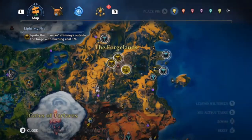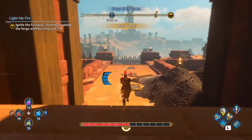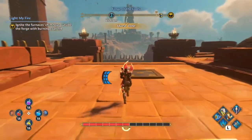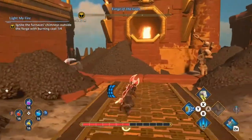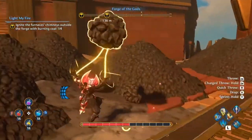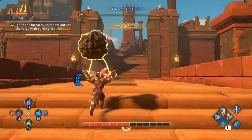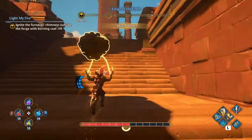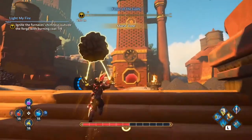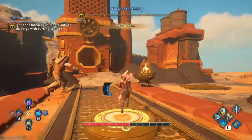Alright, for the second one up here, which is now in the top right corner, we actually do not have any of the coals. So now that we've cleared all the enemies out, we're going to run back to the one that we just did. And we can either just take another coal or we can even take the one that's on fire that's in there, because once they're lit, they stay lit. So we're just going to toss that in there and the same thing.